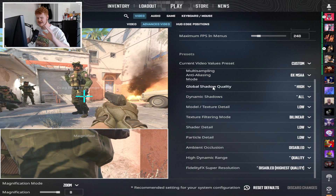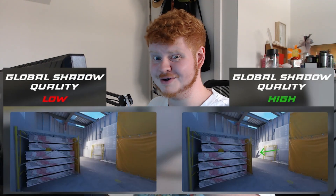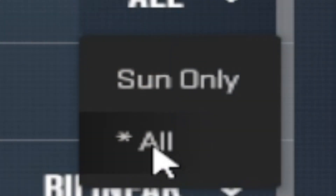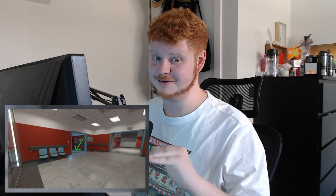Global shadow quality: very important that you turn this up to high. Seeing shadows in CS can give you an insane advantage. If you turn this to low the shadows won't be that visible. There's no reason to go very high because you'd just be draining FPS for no reason — stick to high. Dynamic shadows: turn this up to all, not sun only. If you set it to sun only it only displays shadows cast by the sun. For example on Nuke when you're inside, you also want to see shadows from the vending machine lights. So set dynamic shadows to all.